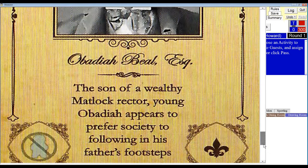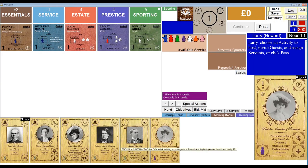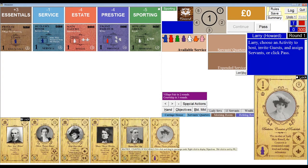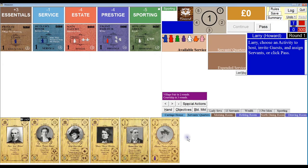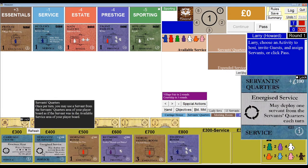This is my starting hand with my four Howard family members and my starting guests: Obadiah Beal, the son of a wealthy Matlock rector who appears to prefer society following in his father's footsteps; and Beatrice, Countess of Rochdale, my second starting casual guest. She's the mother of Lady Mary Russell, who is another guest card that may or may not turn up in the course of today's game. The Countess is considered overly loud and lacking refinement.